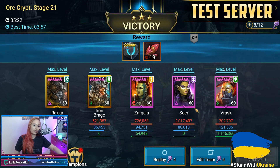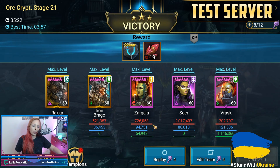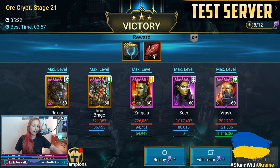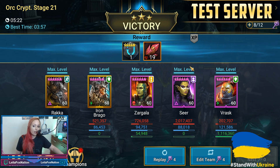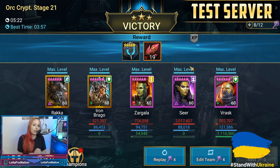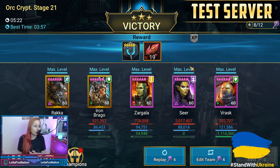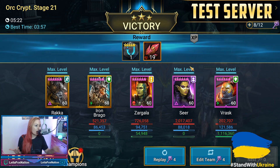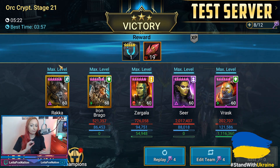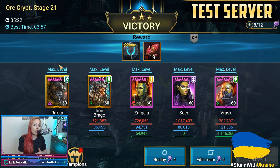So here we are — Seer, of course, is basically our damage dealer. She did two million. Raka ends up doing about 730,000 in heals. Not a lot of damage, but she's not really there for damage. We have Iron Brago and Zargala carrying the rear with Seer. We saw that Raka is solid — we didn't have to revive anybody, didn't have to worry about that. Between the continuous heals, the shields, just everything she was throwing out, my Orcs were never in any danger. None of them were going to die. On top of Vrask tossing out what he does, and her turn meter boosts as well. So she's definitely solid. Let's take her into campaign so we can see her animations better.